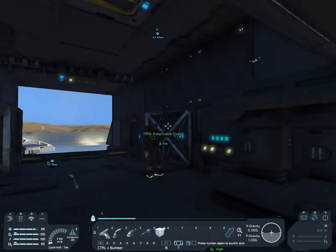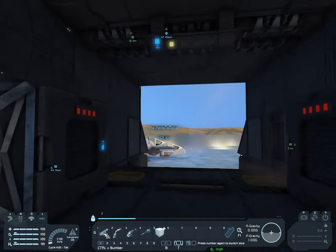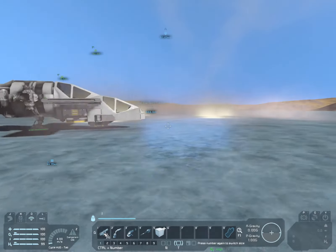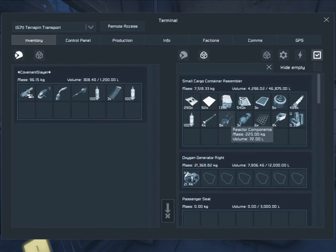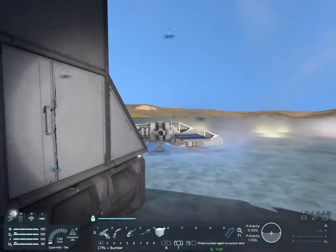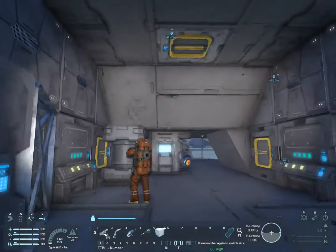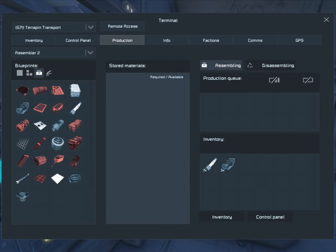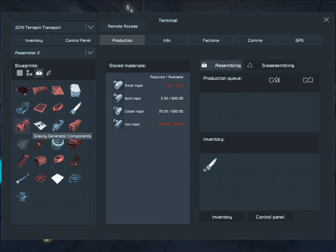I'm going to heal because I had an unfortunate event before the video — slamming into a solar panel. I don't think we need this many girders, so I'm going to break some of them down. We have a lot of construction components so we can make... an ore detector? Because I would like one of those.